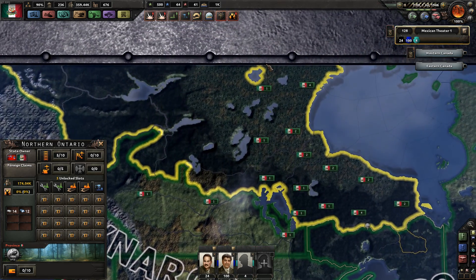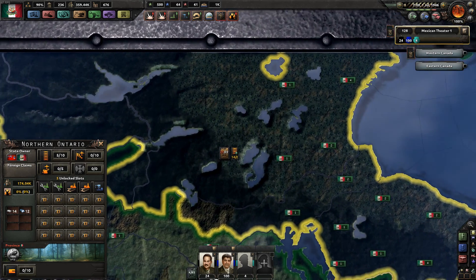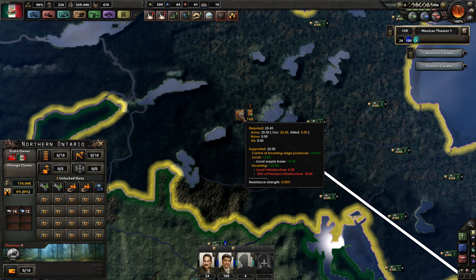First of all, we're going to talk about Supply. The Supply view is either F4 at the top of the keyboard — the default key — or it's this little Jerry Can icon on the bottom right. When you select it and you have a supply bottleneck, you can go up to the Jerry Can icon, hover over it, and it tells you where your bottleneck is.